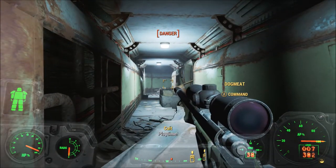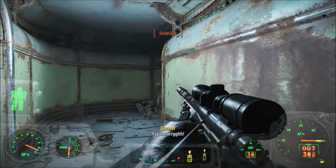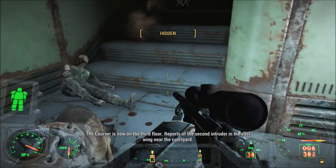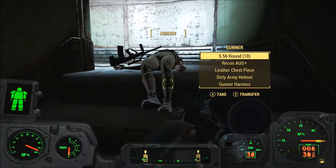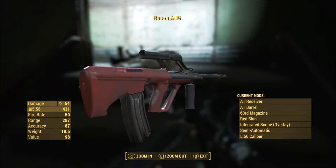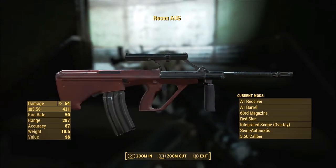Got you. You little asshole — you should definitely be dead by now. You're using a single-shot OG. Not anymore, because you're dead. There is an intruder — I guess you could call me that, sure. A recon OG — I kind of want to look at the mods on this. Some red. A1. 60-round — why would you bother with 60-round for a single shot? Semi-auto, red skin, integrated scope, which makes sense considering it's an A1 receiver.